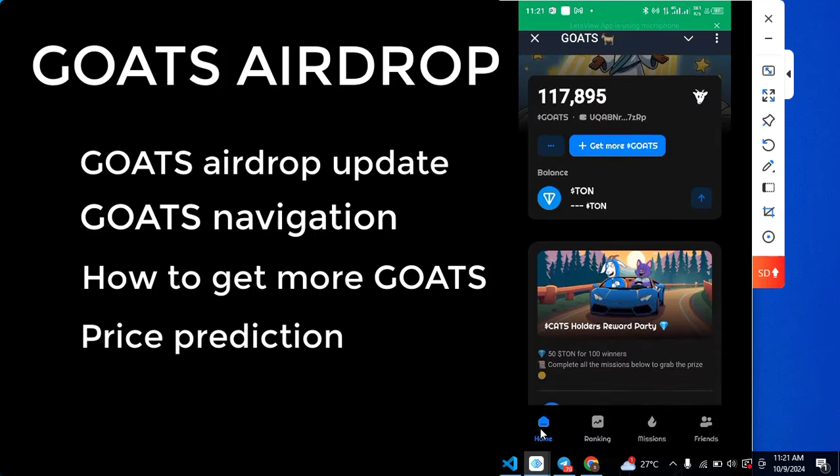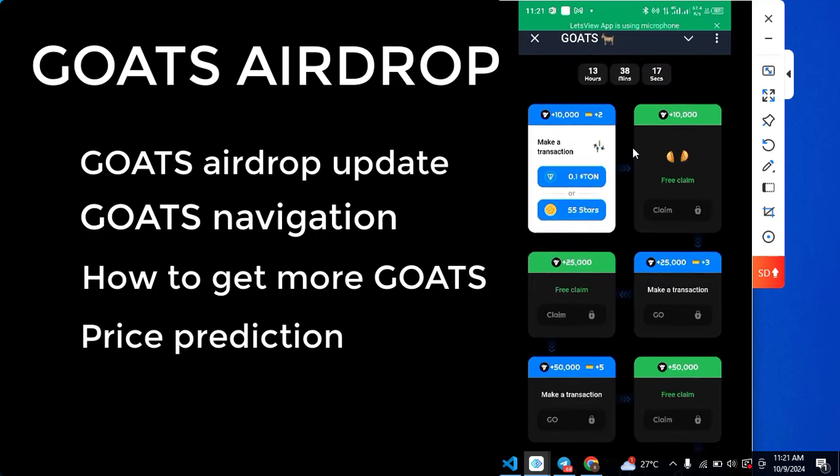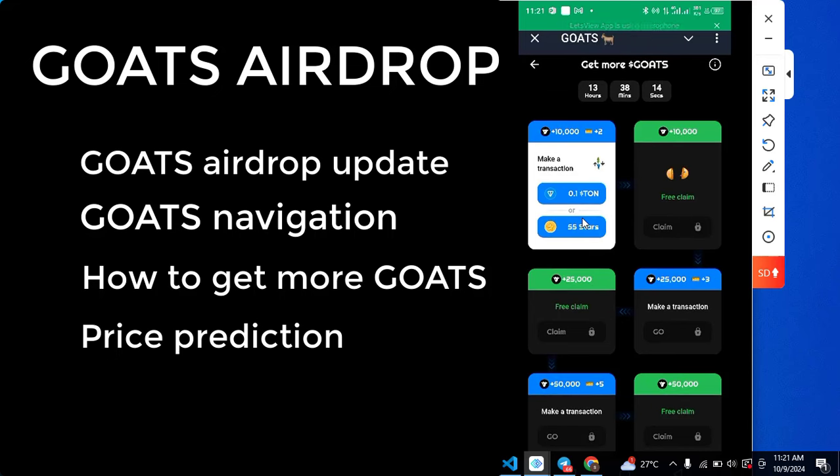On the home page, if you want to get more GOAT you click 'Get More Goods,' which brings you to a paid section. The first option gives you plus 10,000 GOAT plus two tickets, but it is not free — this transaction costs 0.1 TON, which is about half a dollar. When you do this transaction they give you plus 10,000 GOAT and plus two tickets, and you also get access to claim three lots of 10,000 GOAT.